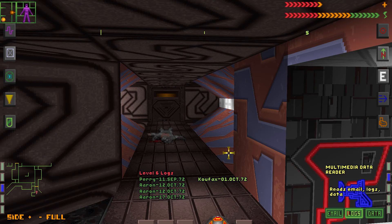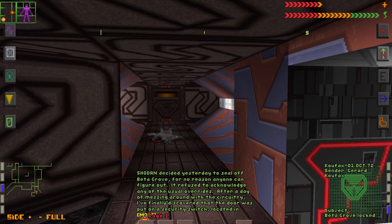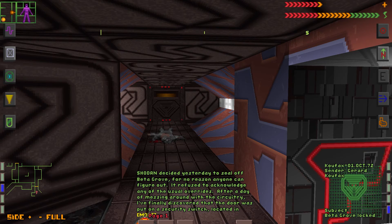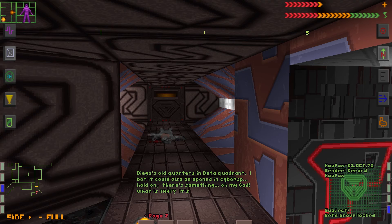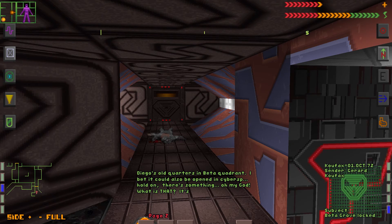This data log is from Kufax, from the first of October. Shodan decided yesterday to seal off Beta Grove for no reason anyone can figure out — it refused to acknowledge any of the usual overrides. After a day of messing around with the circuitry, I have finally discovered that the door was put on a security switch located in Diego's old quarters in Beta Quadrant. I bet it could also be opened in Cyberspace.